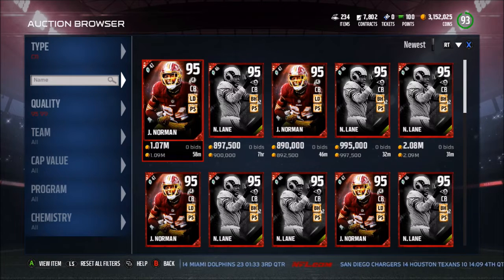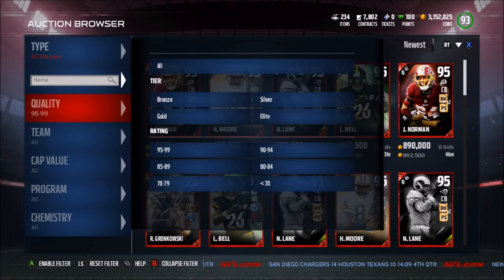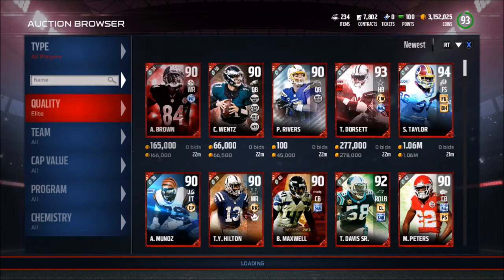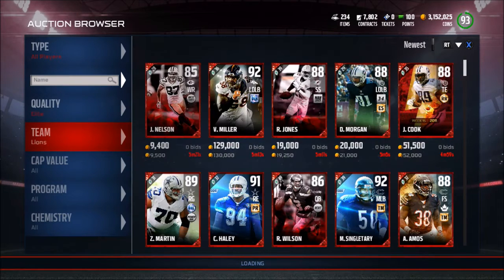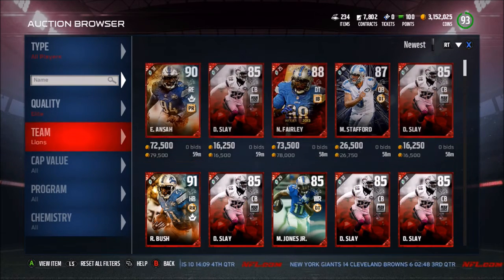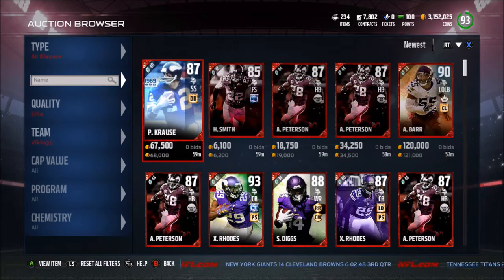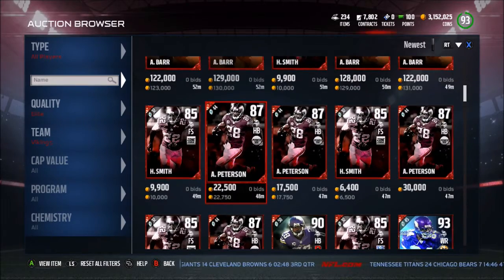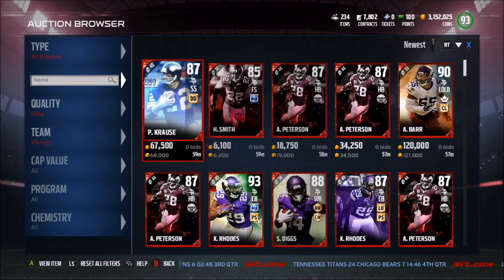I'm going to show you a ton of different ways to snipe. Now that there are a lot more 90-94s, you can't just search by that range alone. What you can do is search by all players elite, then go in and search by newest, go through every single team, click whatever team you want to look at, and it'll bring up cards showing 59 minutes or 7 hours 59 minutes. This will also bring up elite collectible players.